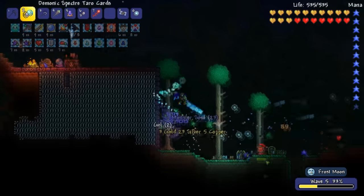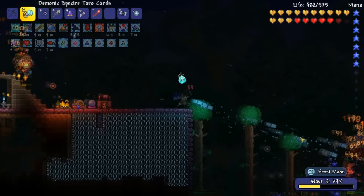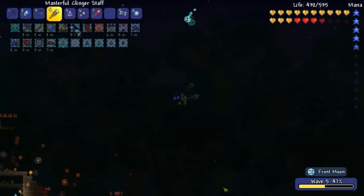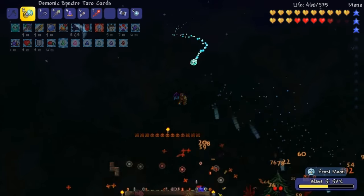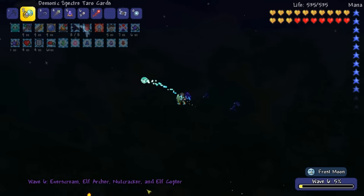Give me this — I'll take all that loot. Thank you for the loot. This is a nutcracker — he's trying to crack my nuts. It's an Everscream. I forgot they do that. I got him. All the tree dudes, they float and go through walls. Oh my God, he's getting framed out here.